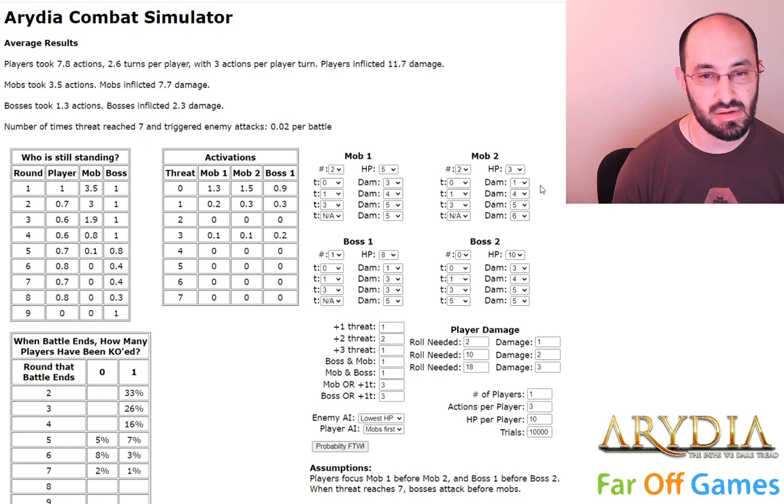Alright, tons of numbers here — just stick with me. Focus on this area right in the middle: mob 1. Basically, on the left side are a bunch of statistics — that's the result of the simulation. On the right side are all of the variables that we can change and tweak to make the simulation run as we wish.